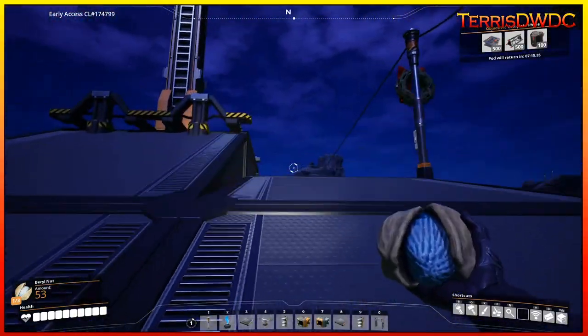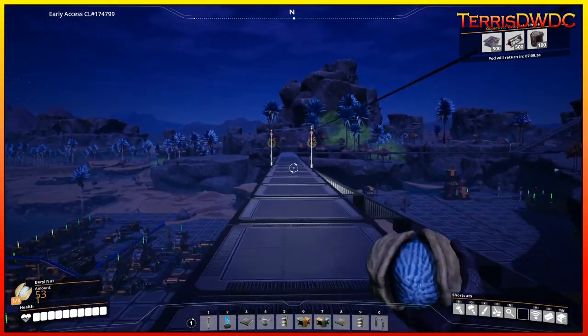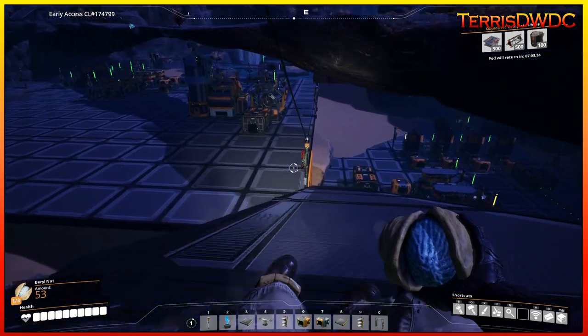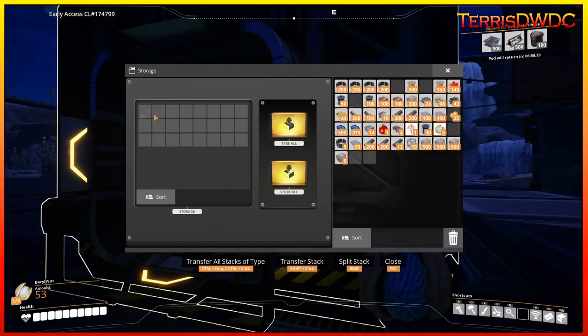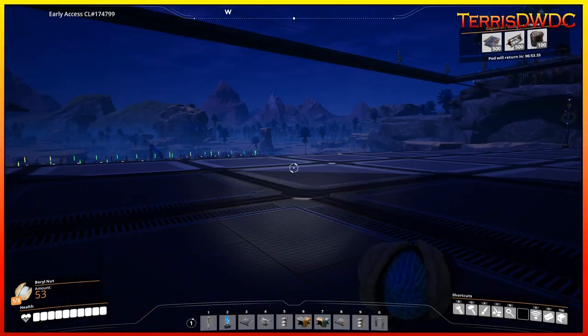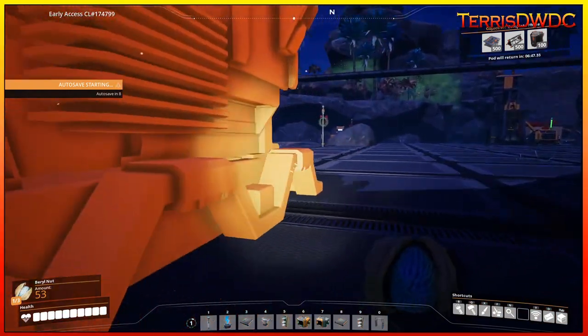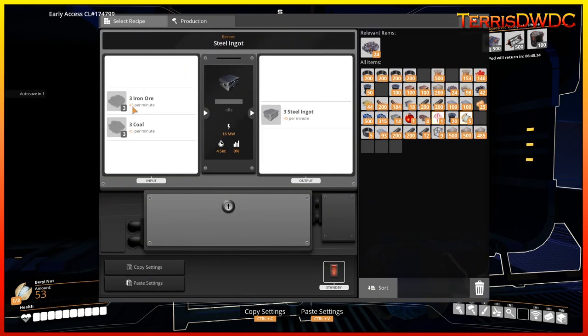We can now look at the new foundry in production. Let's click and see what we need to build it — we need frames, and I'm short by one. There should be one over there. We're going to grab that frame, put down one of these steel foundries, and see what we need to make steel ingots. I'll run over and grab a small handful of frames — there are ten, let's put this foundry down and see what it takes.